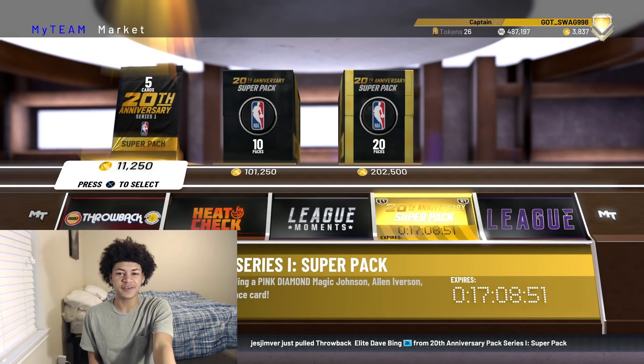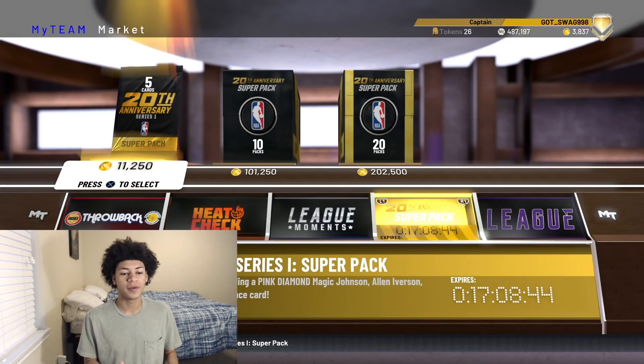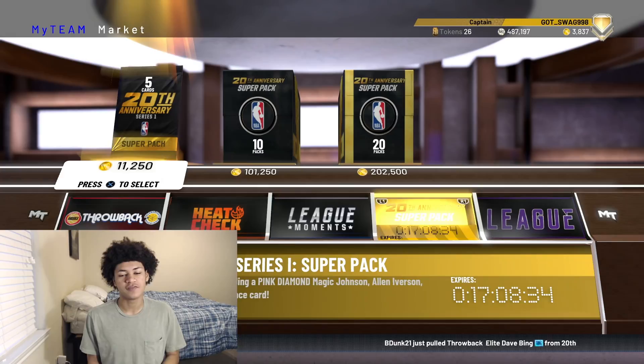I'm sure some of you watching this video pulled pink diamonds. Because the entire MyTeam community was ripping up these packs and getting pink diamond pulls, that caused the auction house to flood and crash, and all the prices went down. In this video I'm gonna be helping you guys take advantage of the market crash situation that occurred today.